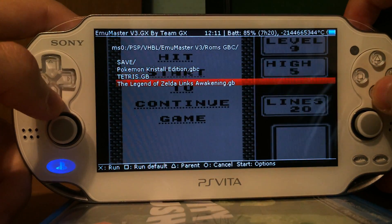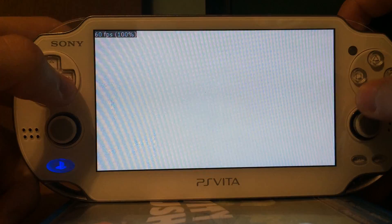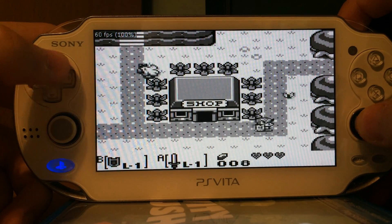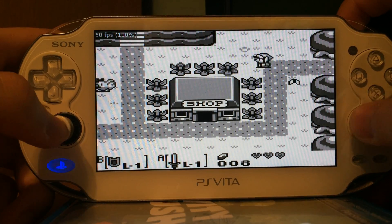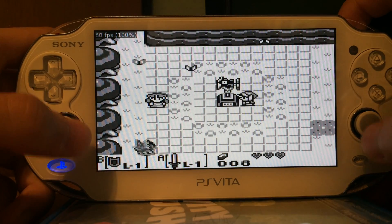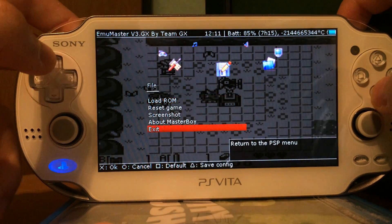You can also run other games like this one, Link's Awakening — also a classic Zelda game. As you can see, I can use any of the direction keys to move my character, be it the left analog stick, the right analog stick, or the digital cross, and so on.